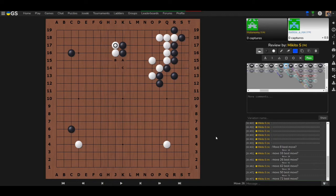Moving to the next question — a review for Marty. We have a very similar situation with options A, B, and C. What is the best move here?